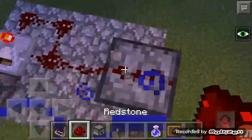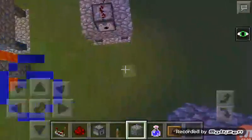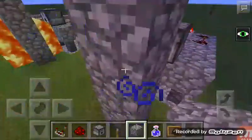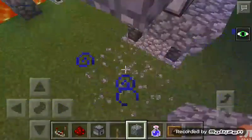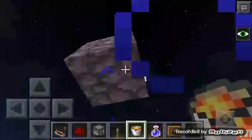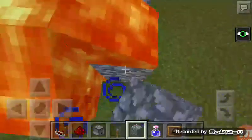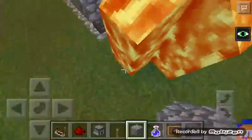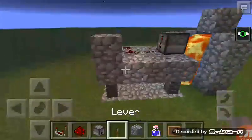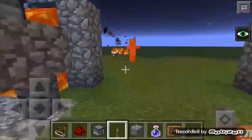Put another redstone on top of the dispenser, get any kind of block, destroy this block, this block, this block, get lava bucket and do like this. Again, you're gonna need this again, and this, again. Let's show you, let's try — yeah, it's working!